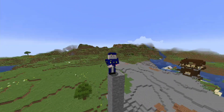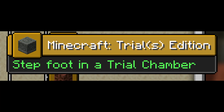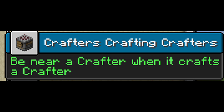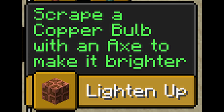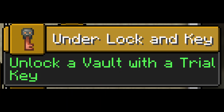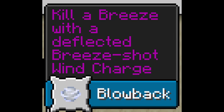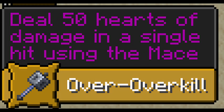That's all the real features in the update, but there are a couple new advancements I want to talk about. The first one is Minecraft Trials Edition, which is just setting foot in a trial chamber. Next is Crafters Crafting Crafters, which is to have a crafter auto-craft a crafter. Then there's Lighten Up, where you scrape a copper bulb with an axe to make it brighter. Who Needs Rockets, which is to launch yourself with a wind charge. Under Lock and Key, which is just to open up a trial vault. Revolting, which is to open up an ominous vault. Blowback, which is to kill a breeze with one of its own wind charges. And Over Overkill, which is to deal 50 hearts of damage in a single hit with the mace.